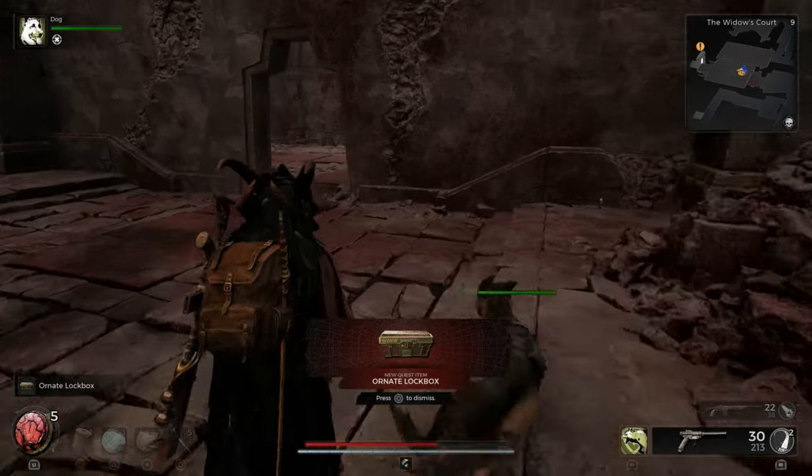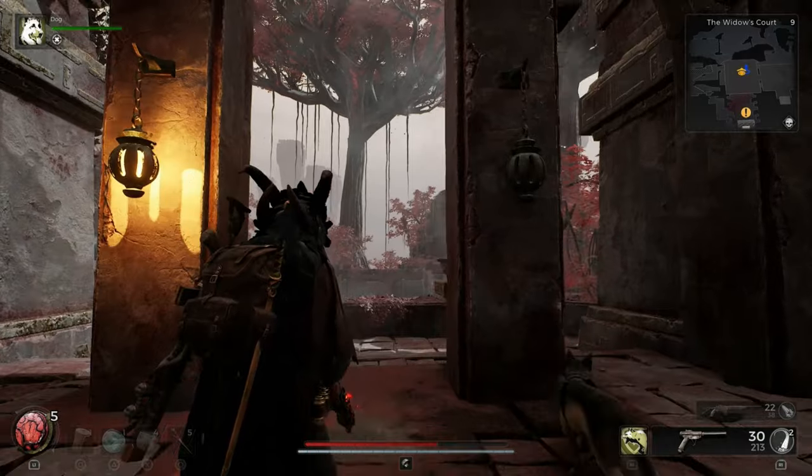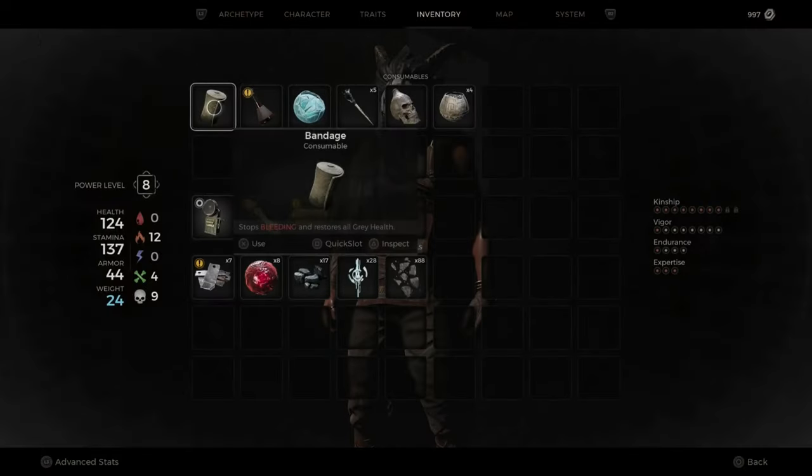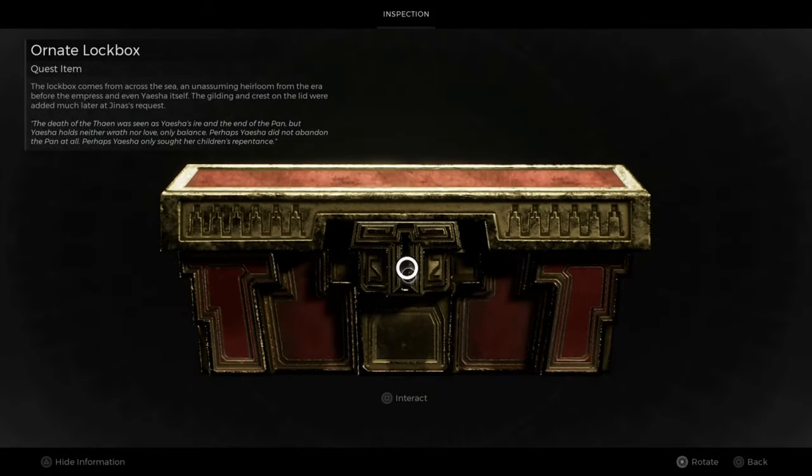Once you have collected this item, go to your inventory and inspect the ornate lock box. What you will do is combine it with the key you just found.